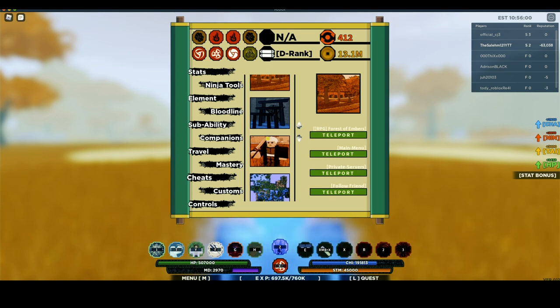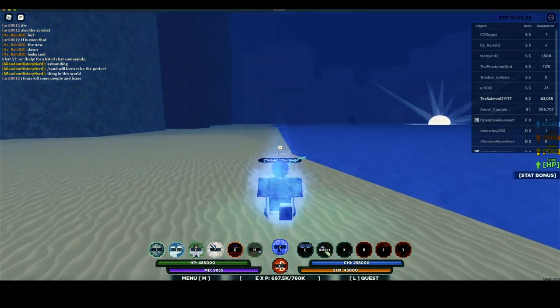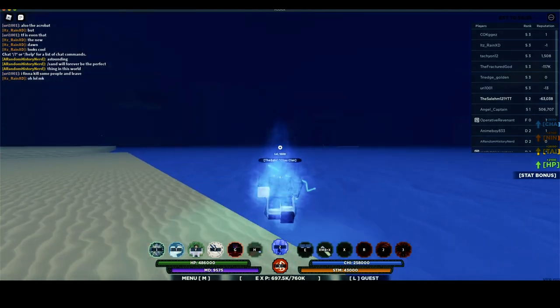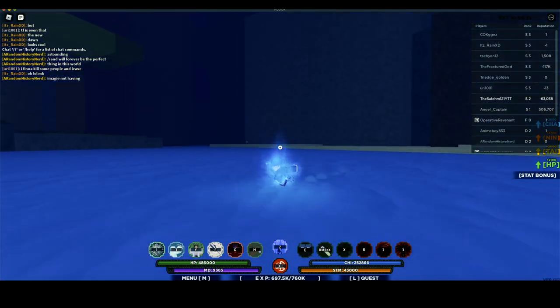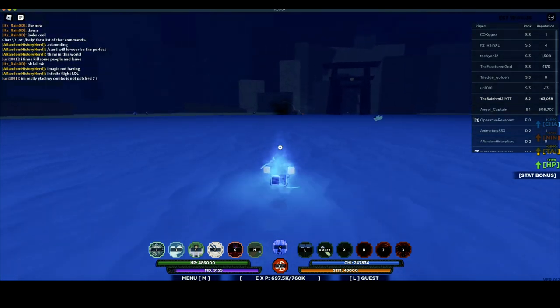Let's go to the Forest of Embers — actually, let's go to the Kokuishi base. Yes sir, we're in the server. Damn, we've got two people with more bounty than me — one has 500k bounty while the other has 100k. Since these players have more bounty than me, I'm not really going to be hunted, so I can chill.